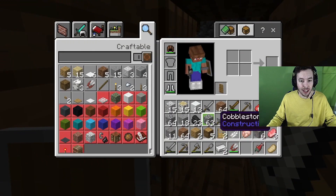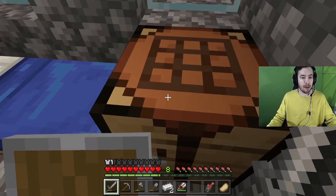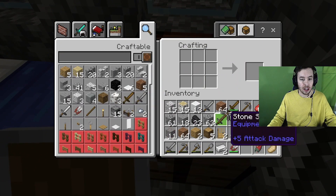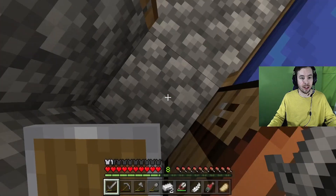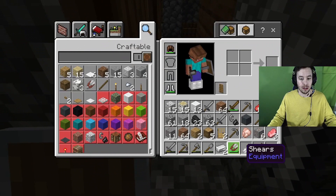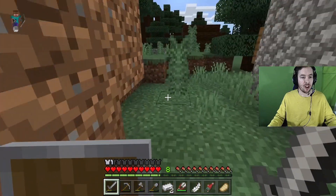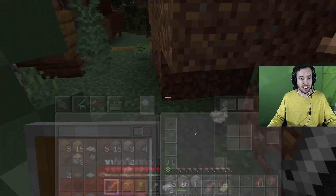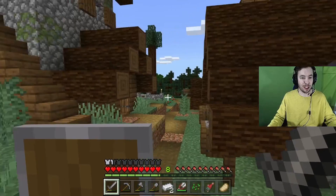I've got swords and an extra pickaxe, so I'm good. I think I should make another pickaxe though because if I'm going to dig later I want to make sure I'm set. Let's just drop this feather — I don't want it. Okay, check that house — it's got a bed, that's my respawn point.